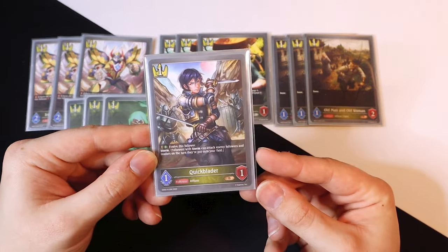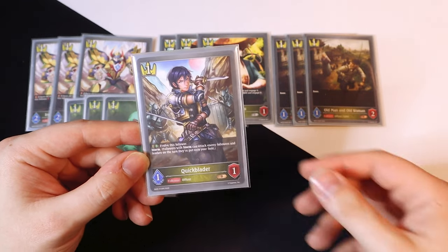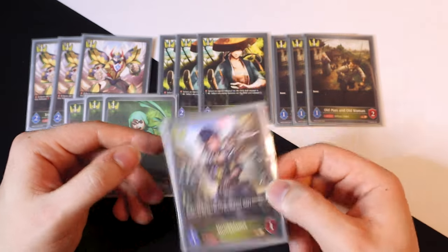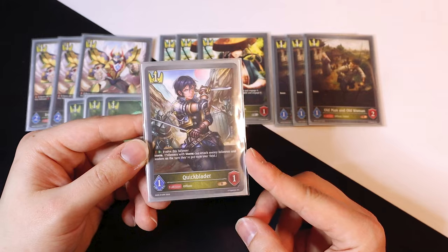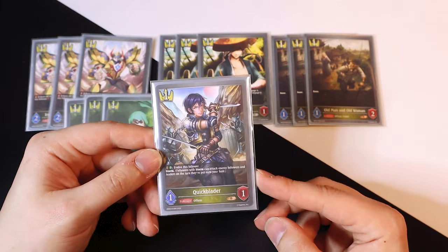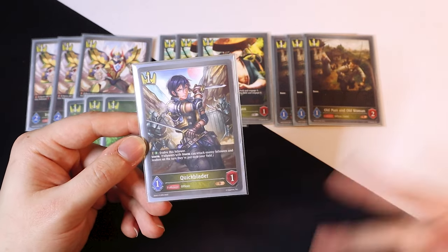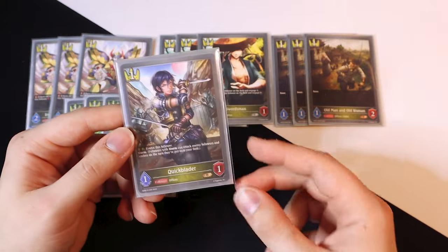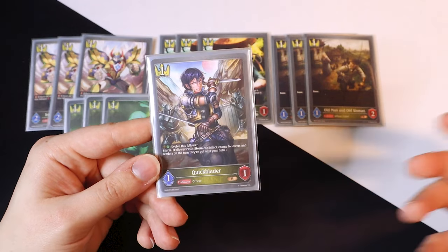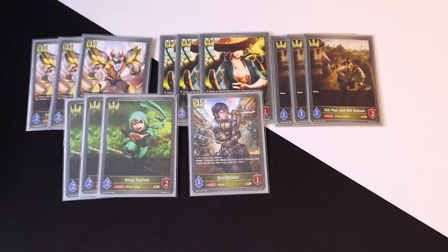My last one-drop follower is just one Quick Blader, and this is my personal choice because we are running Leonidas which gives everything three-three and Rush. I figured Quick Blader is really good since it has Storm — you can swing the minute it's played into your opponent's face. Also, Valiant Fencer requires you to have two or less cards in hand, so if you're just one away you can throw down a Quick Blader and it can swing into the face for one extra damage.